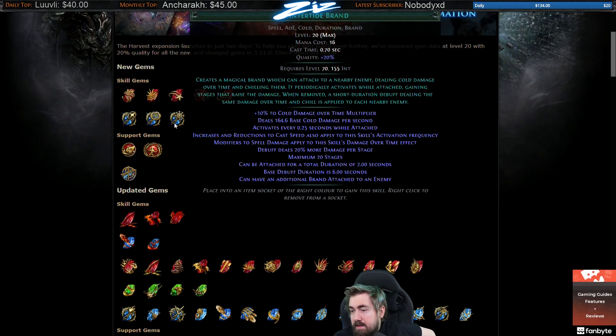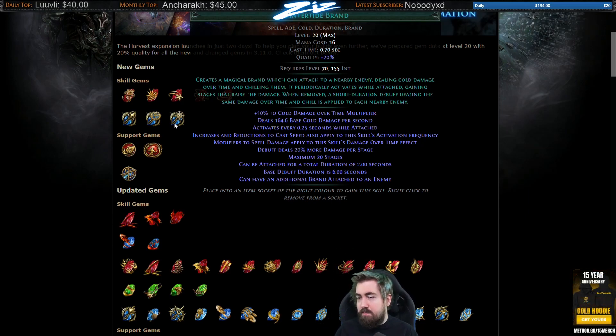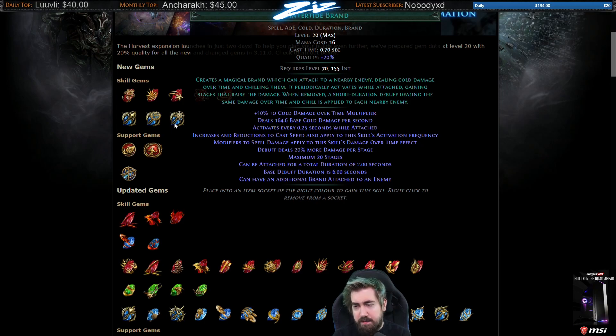Winter Tide Brand: I think it can be kind of cool even though it doesn't have a hit. More cold DoT stuff — I hate Vortex because it's insanely strong but I just don't like playing it myself. There's just something missing from it. The worry with Winter Tide Brand is that you're going to have to invest into both brands and cold DoT, so it might be a little too skill-point tight. It'll be interesting to see. I definitely don't feel safe starting brands.